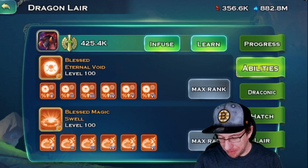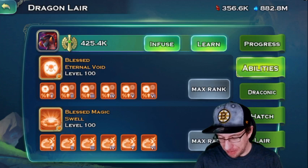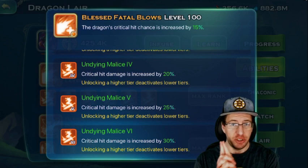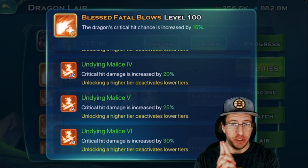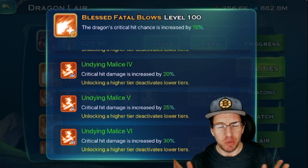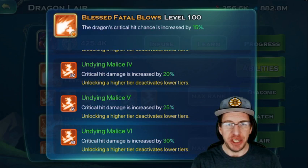Now if you happen to have a dragon with fatal blows on it — remember magic can crit with fatal blows — the dragon critical hit chance goes up by 15% and critical hit damage is increased by 30%. So if we have tier eight completed for destruction on our dragon, our critical hit chance with fatal blows is now brought up to 35%. That's basically one out of three. And that means you're going to have plus 55% more damage from your critical hits.